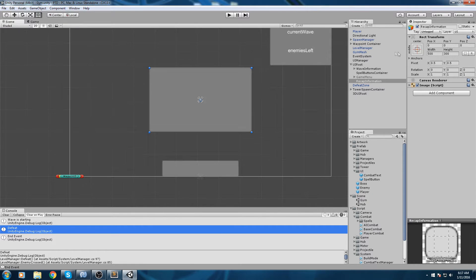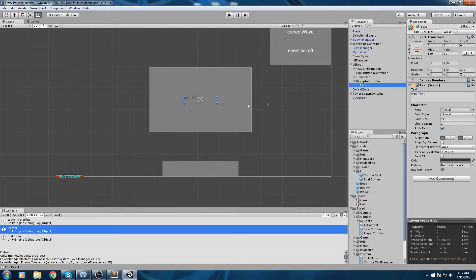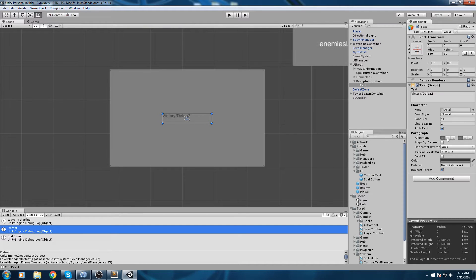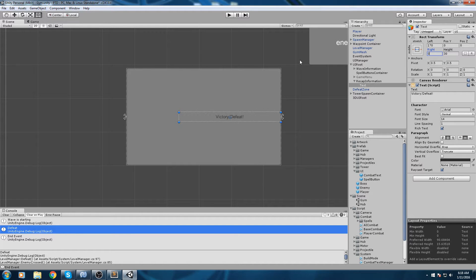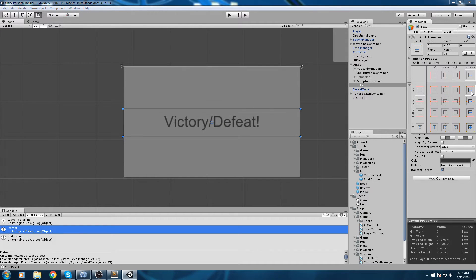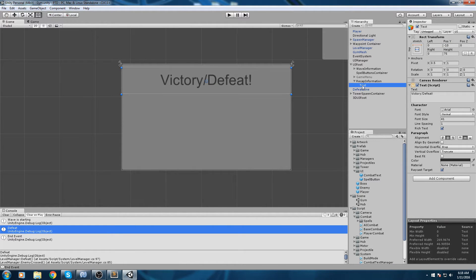Inside the panel I'll create a new text first. This first text is going to be the victory/defeat text. I'll make sure to center it, make it stretch on the horizontal axis, remove the right and left values, and increase the height to something like 75. Then I'll increase the font size and anchor this on the top side, removing the Y position.